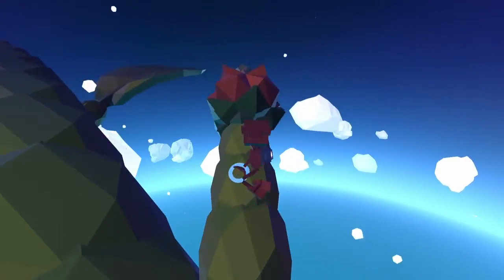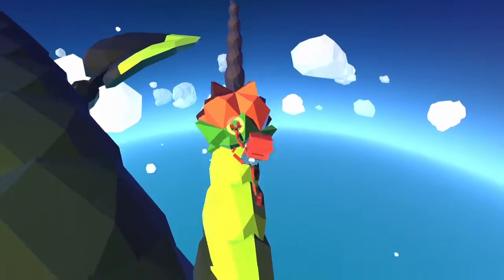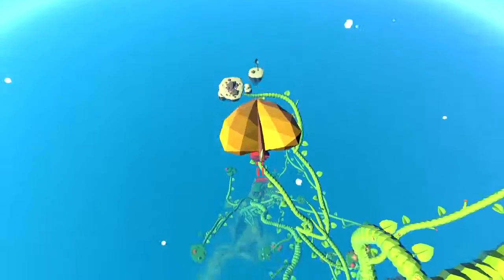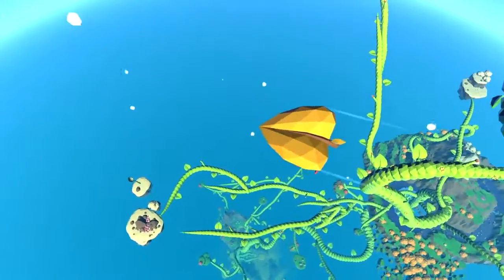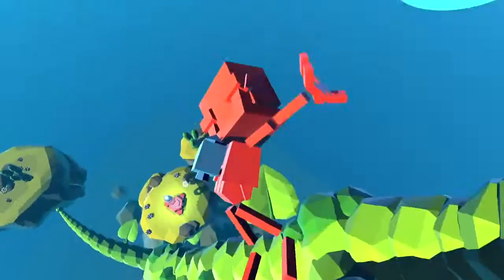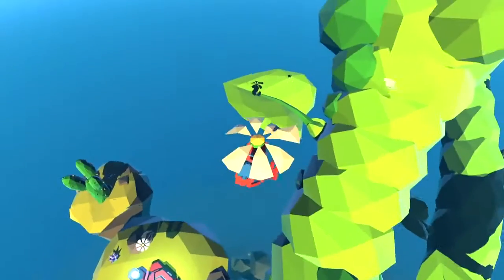The more islands you explore, the more complex your stalk becomes, and it's a wonder to behold as you look downward upon your creation. Of course, altitude factors in as well, since at any point you can fall all the way back to the start, which makes for an impressive sense of scale.